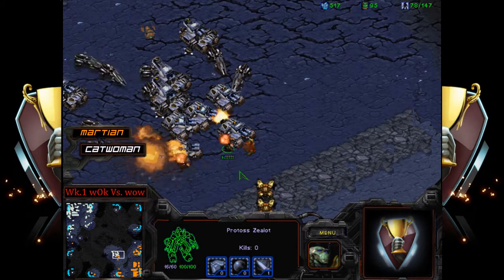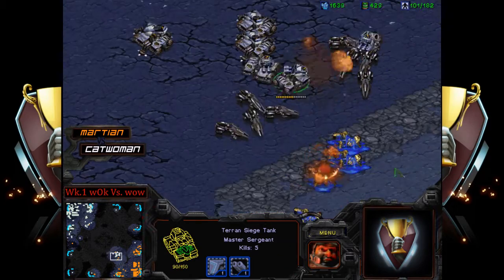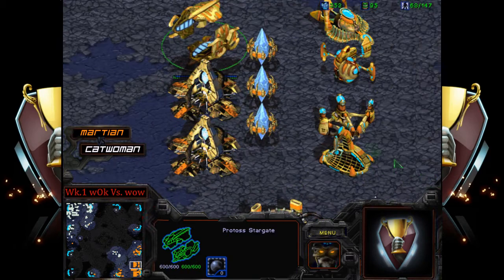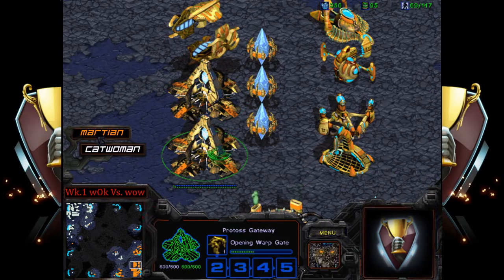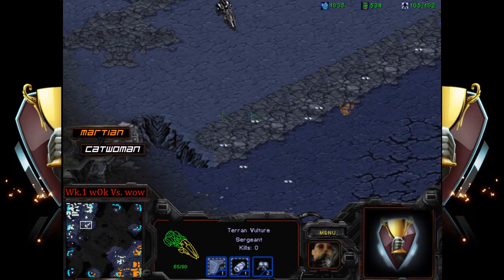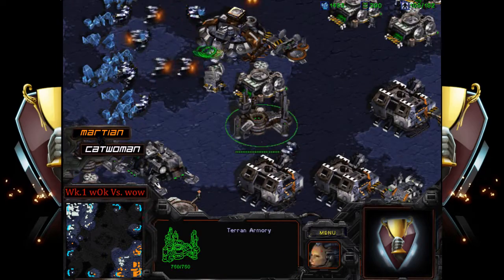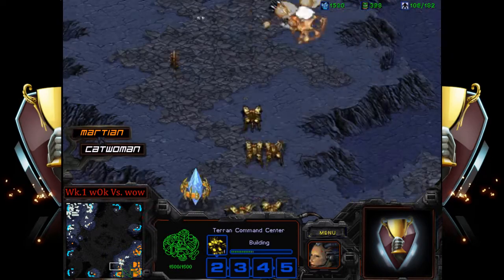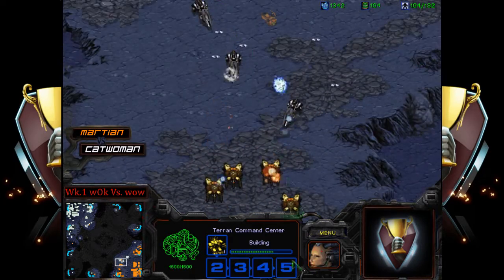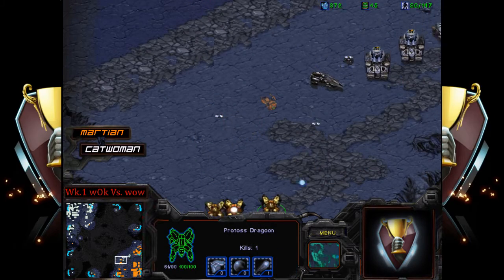The upgrade count is plus one for Terran versus plus one for Protoss, so Protoss is at a disadvantage — which is a common scenario in PvT because Terran can sit off three bases without losing too much and can afford to get upgrades. Martian's options are limited with spider mines everywhere. They'll just have to push out here — it's annoying, and Catwoman is just stalling for time, not taking any expands but building another army back home.